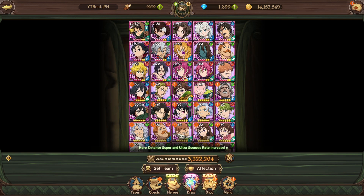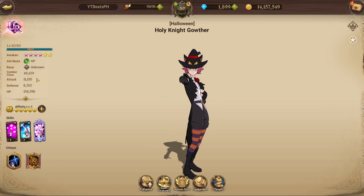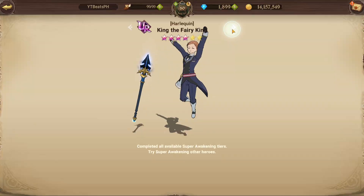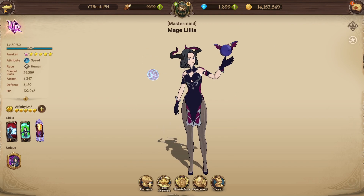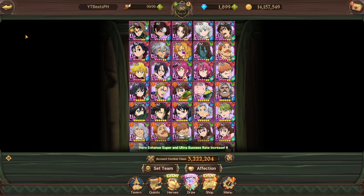The main way to increase your CC on individual characters is super awakening — it's a massive thing in the game that increases CC by quite a bit. There's no real easy way to fully max it unless you're spending money or accumulating dupe coins. Just focus on who you want to use, and whenever a new Founder Boss update or new character comes out, super awaken them if you want to use them and your CC will increase over time.